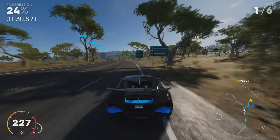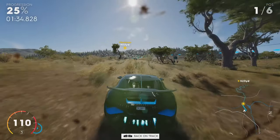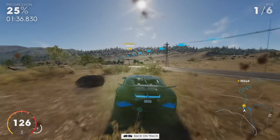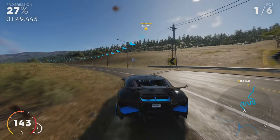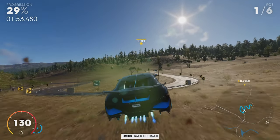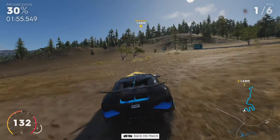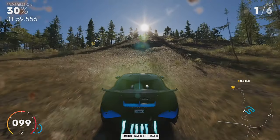At twenty-four percent, you can cut these two corners. This one's a little tricky because of the trees, but do your best to avoid them and it will save you a lot of time. At twenty-seven percent, cut right up the hill to avoid most of these windy roads. This cut is fairly long, so just follow the path that I'm showing you here.